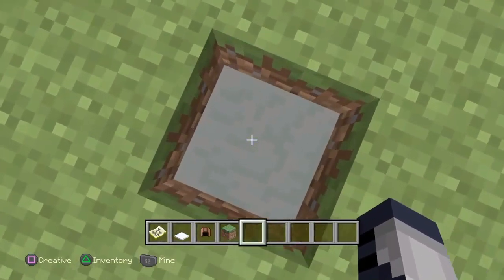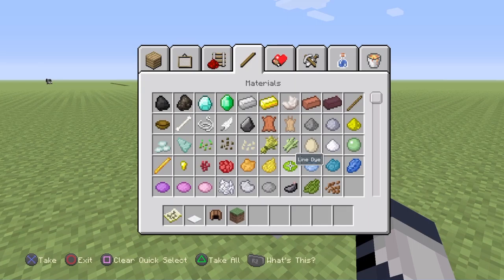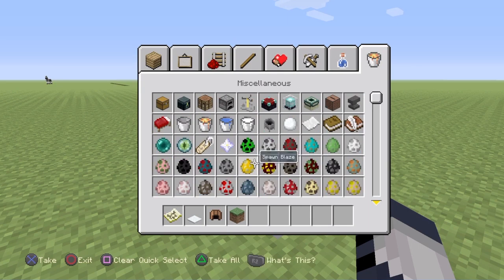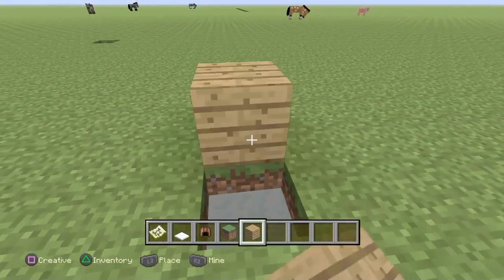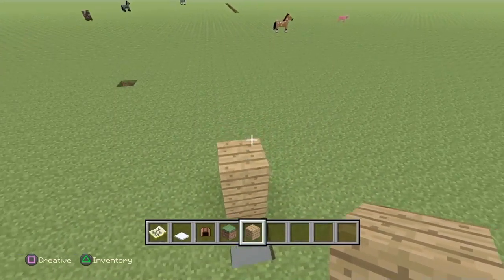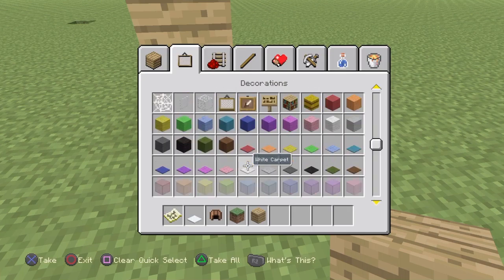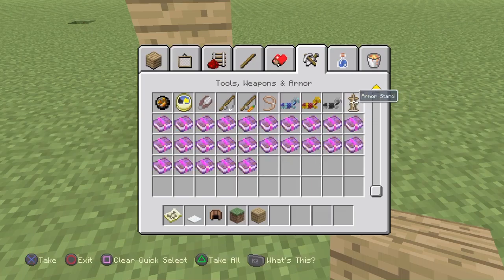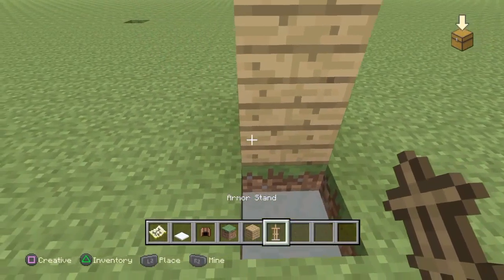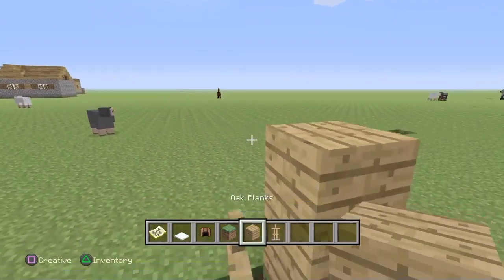Now what you're gonna want to do is build up. Let me just find something to build up with. Then drop an armor stand down there. I did not invent this — like I said with the trash can, it's someone else's invention.